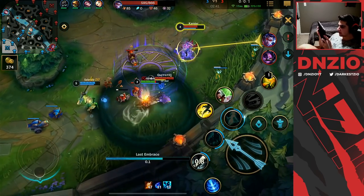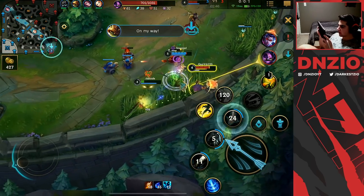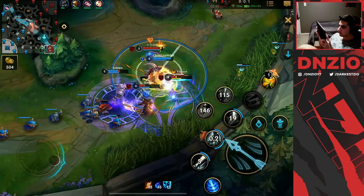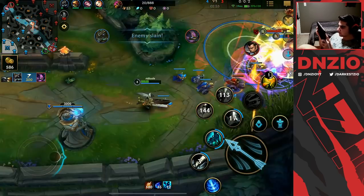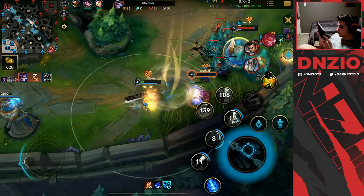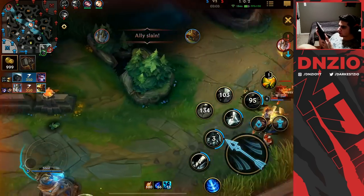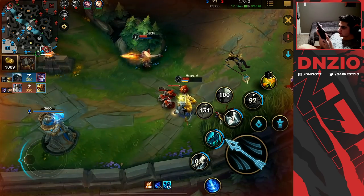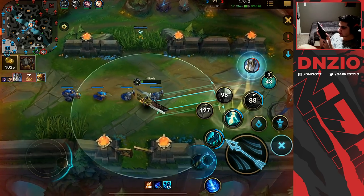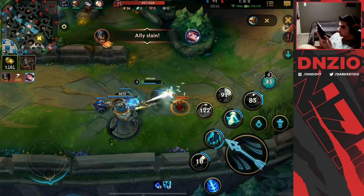I hit with my E and throw the root, then kite back and proc the Font. I use Heal right here, I have to Flash — okay I'll be all right. I'm going to root Galio. I couldn't Barrier him in time. They're going to try to contest, so I'm warding here to see what Zed is up to.